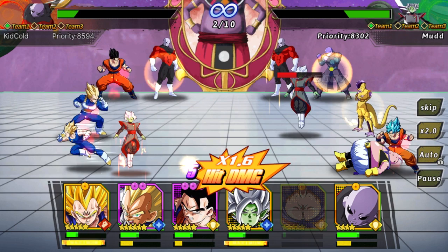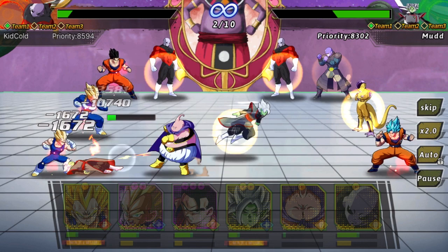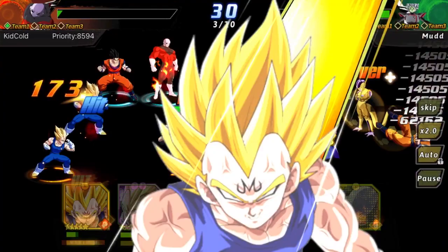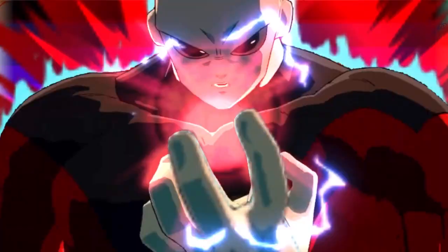Another thing which is kind of underrated but people really don't look at is just having the links activated for a character. As you can see, the Gataizumasu I have doesn't have any links, but he's still good just based on being SSS+. Once we get Beerus and his other links, he'll get those boosts to the 25% attack and HP.